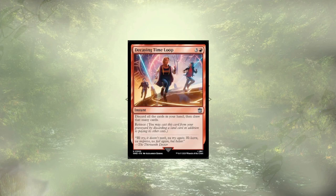Decaying Time Loop is more of what Confession Dial was trying to do, which is fill our graveyard to cast our legendary creatures with extra steps. With these two cards being the only real instances of this strategy, I don't think we're going to miss them any time soon.